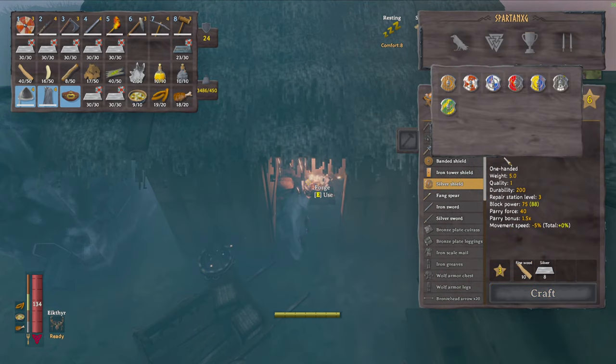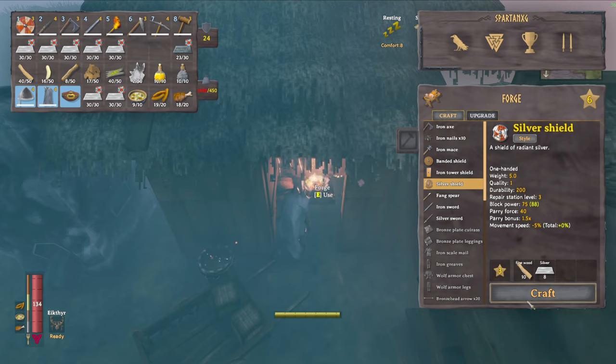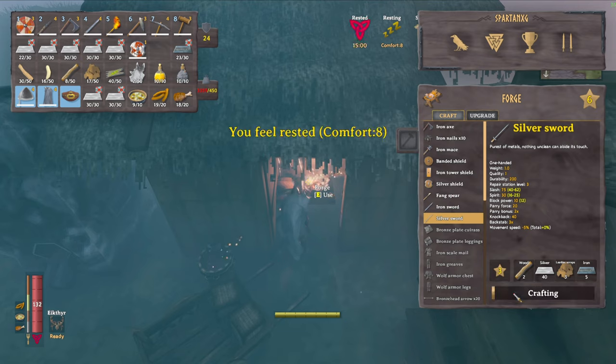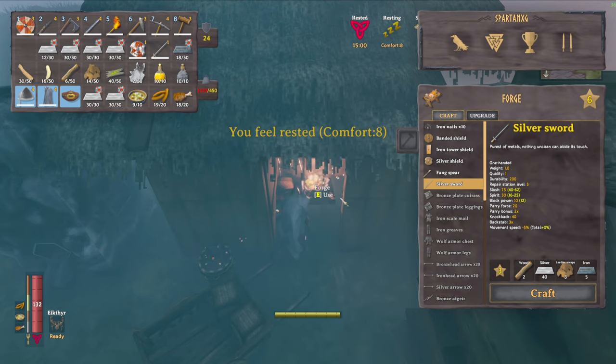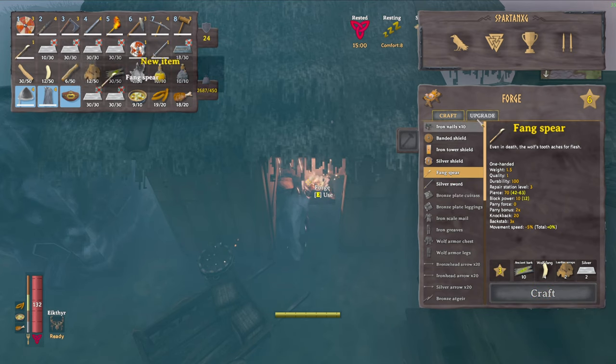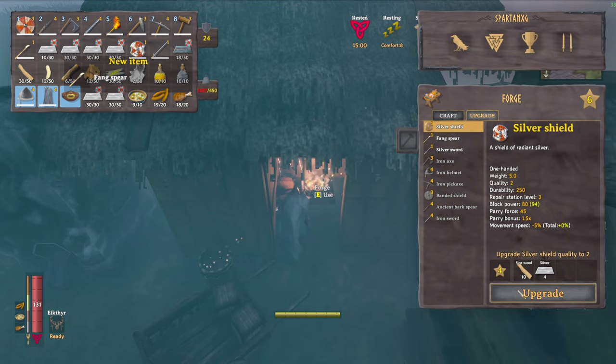Ooh, silver shield. I like that. Let's pick that style — let's stick with the same red and white style that we've been using. Craft that. Let's craft a silver sword. And let's craft the spear. I think that's all about what we can craft for now.